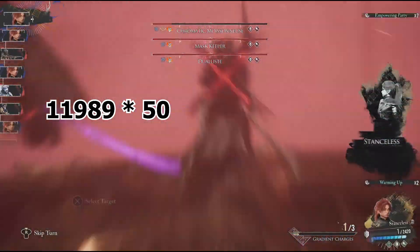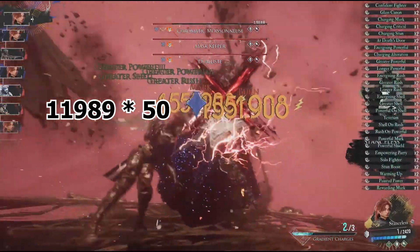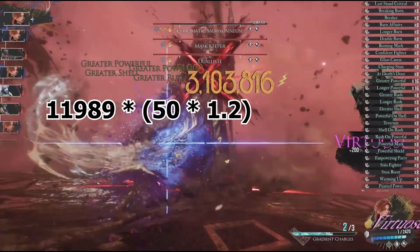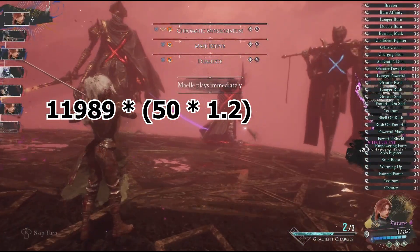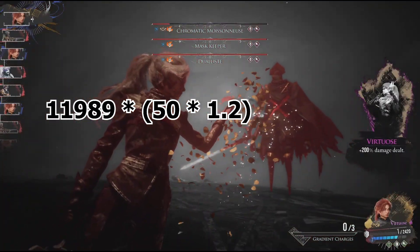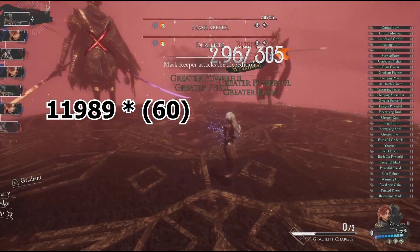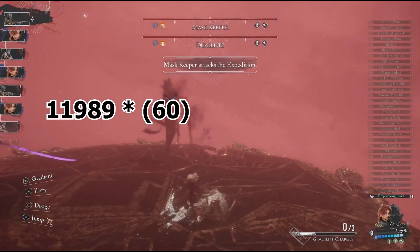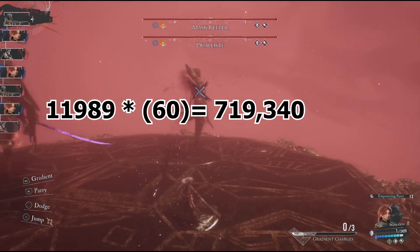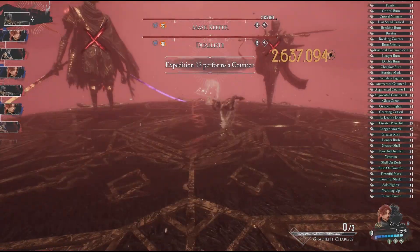That's what I would say if it weren't for perfect QTEs. Getting a perfect QTE will increase damage by an additive 20% per QTE, and this number stacks multiplicatively with the skill multiplier. Since Gommage has a really easy QTE, that's 50 × 1.2 = 60. Combined with 11,989, we'll round this part of the formula to 719,340 — absolutely insane damage without any Pictos or Lumina.